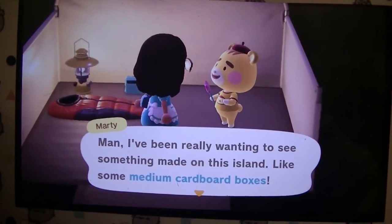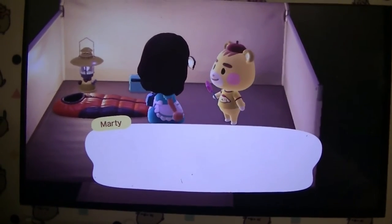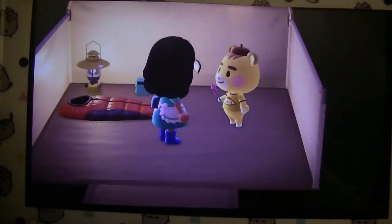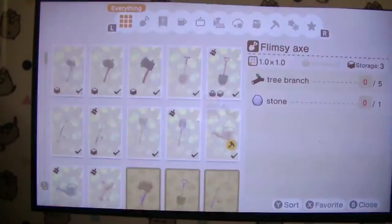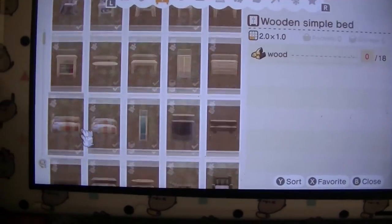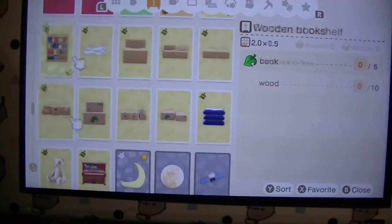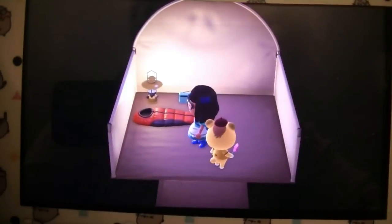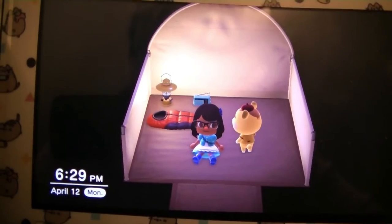So what you're going to have to do is you're going to have to craft something for them. He wants some medium cardboard boxes. Since I already have the DIY recipe he didn't give it to me, but if you don't have the DIY recipe, an animal will give it to you. How do I make medium cardboard boxes? It should be pretty simple — you just take some cardboard boxes and put them together. You need four cardboard boxes. Time for me to go hunting for some cardboard boxes.